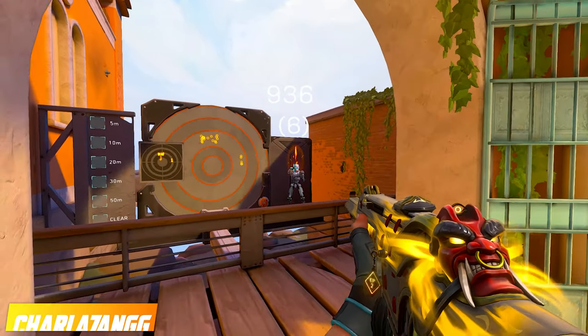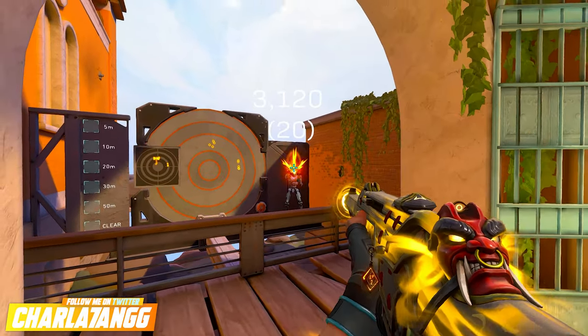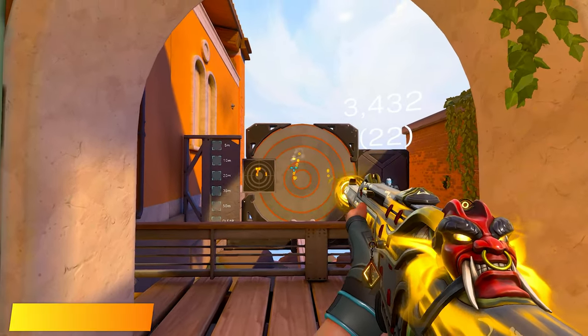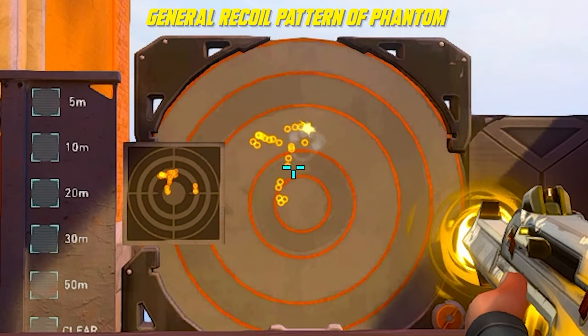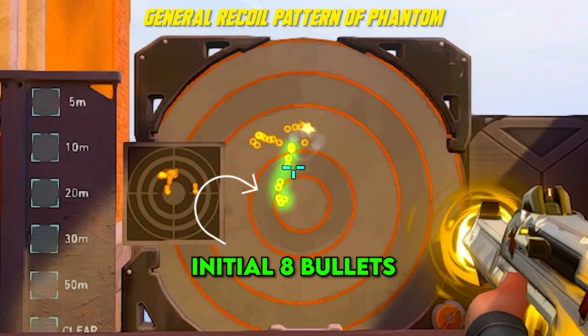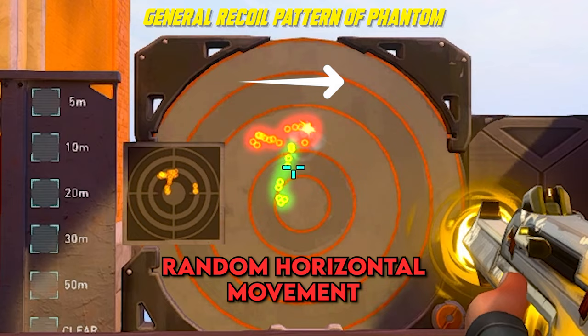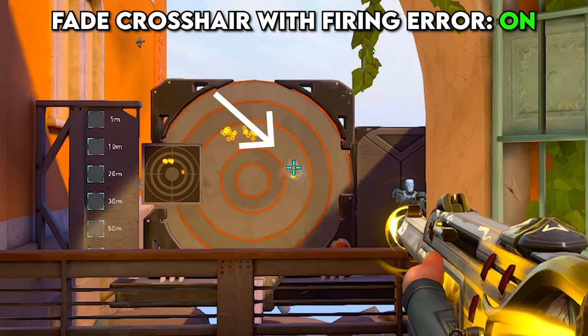'Fade Crosshair with Firing Error' means that when your recoil starts moving left and right during a spray, your top reticle will begin to fade. This option can be extremely useful for players that have a bad understanding of shooting techniques in Valorant. In Valorant, most of the time you want to go for one-taps or burst fire, and only sometimes commit to a full spray. For example, this is the general recoil pattern for a Phantom — the first 8 bullets move only vertically with very low horizontal shift; after 8 bullets, the recoil starts moving left and right in mostly random patterns, which makes it hard to control.